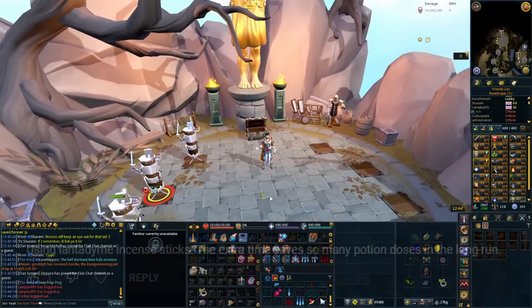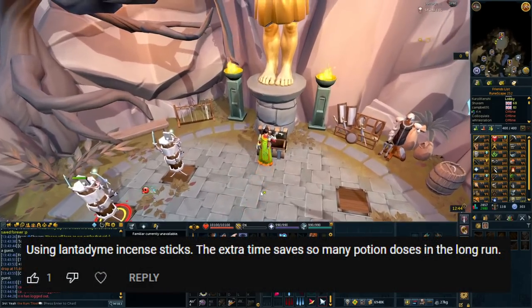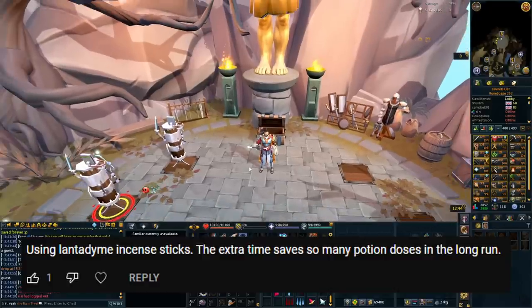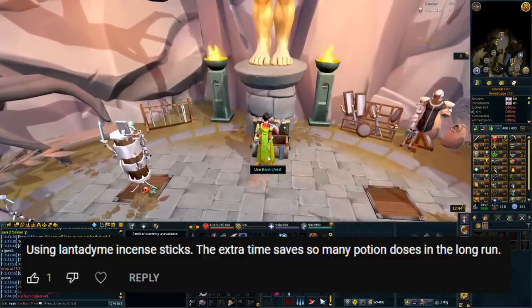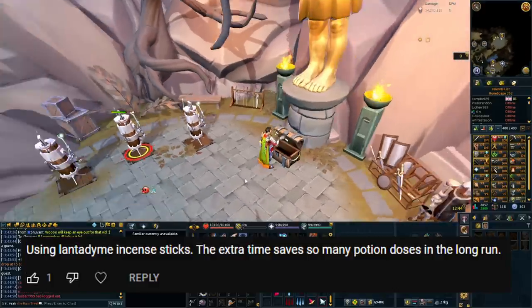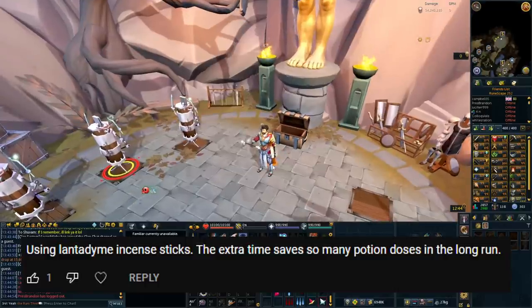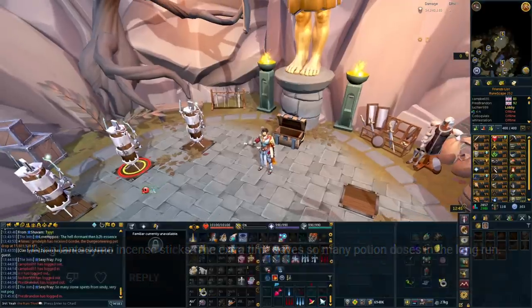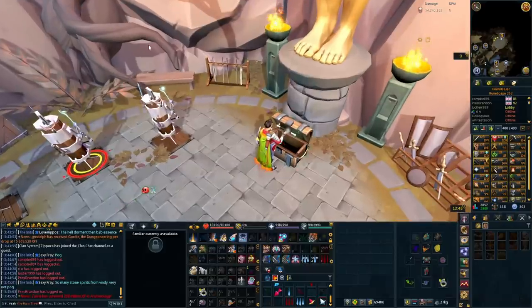This next comment is to use Lantadyme Incense Sticks, as they do save potions by extending their duration — meaning you can probably get two kills at somewhere like Nex or Raksha on one overload dose rather than one, so you basically get two kills out of one dose. That said, technically it does lose you money when you use these unless you're using specific combinations with more than two or three potions, because they're so expensive that it ends up being a GP loss. But one thing they do — and why I'm including this — is they save you a lot of time.